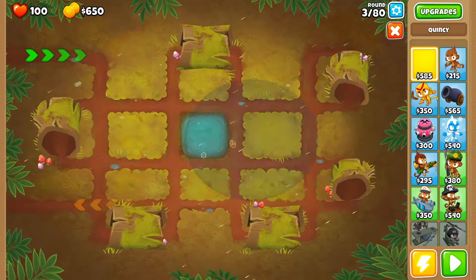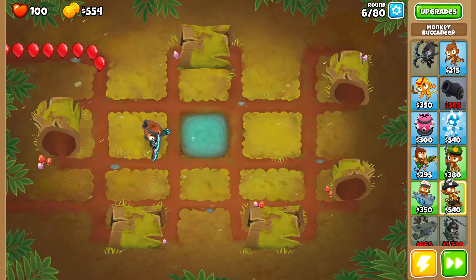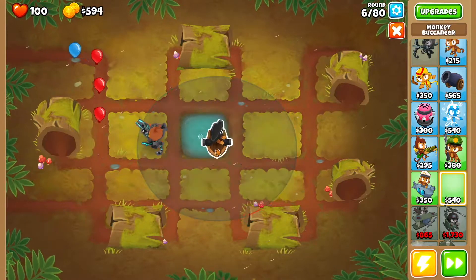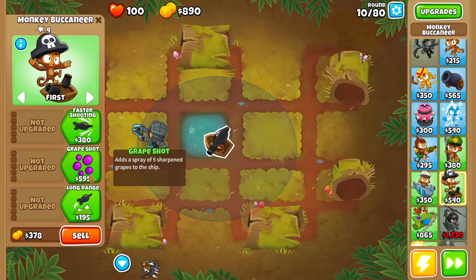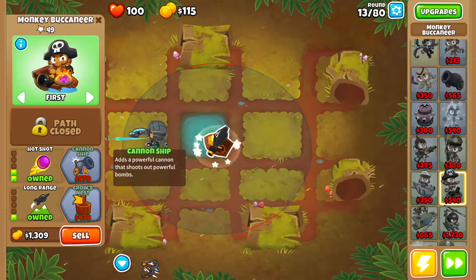So let's jump right into it. The first thing you want to do is drop Quincy right over here and get started. Then you want to get yourself a Monkey Buccaneer. Drop that Buccaneer right over here in the corner, because we're trying to fit a couple. With your Buccaneer you want to get Grape Shot, Long Range, and then Hot Shot.